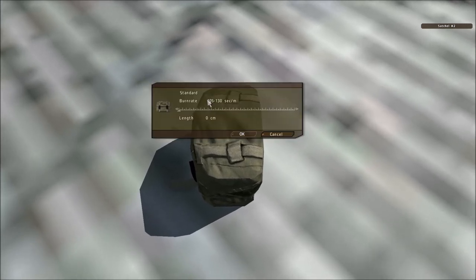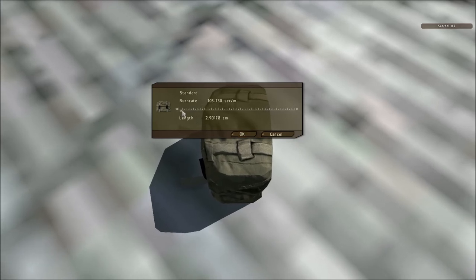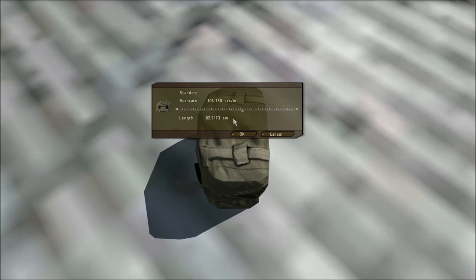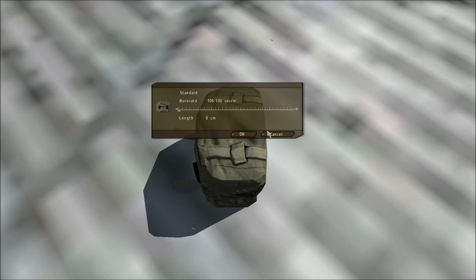Let's start with setting the safety fuse. This will put you in this nice little menu. The one important thing you need to remember is that it burns about 10 seconds per 10cm. Let's cancel this for now — I will explain it later.